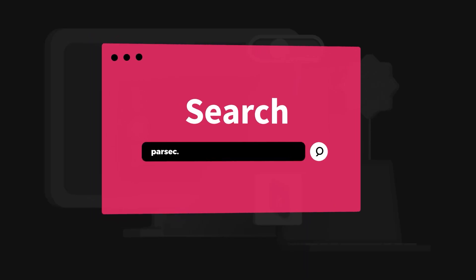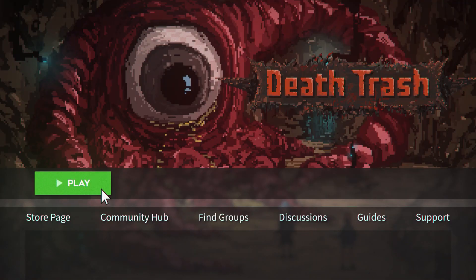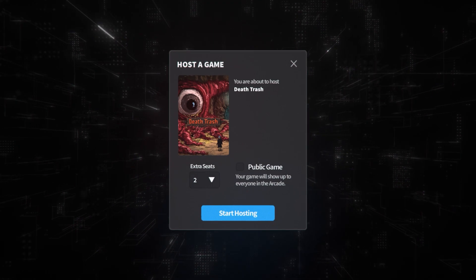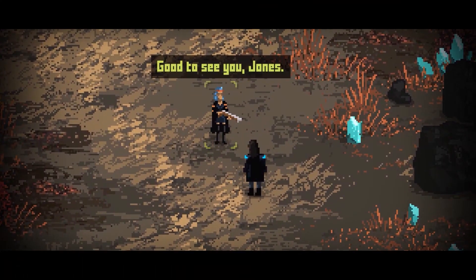Step one: fast travel to Parsec.app and give us an install. Step two: open up Death Trash on your machine. Step three: on your brand new Parsec application, go to the Arcade tab and choose to host Death Trash. You can make the session private or public in case you want to let anybody come be your partner, like real online matchmaking.